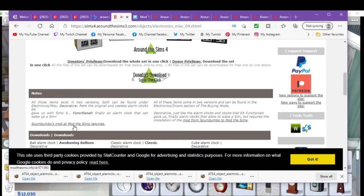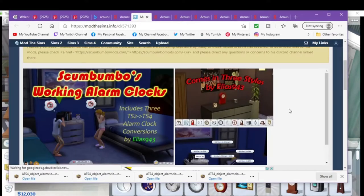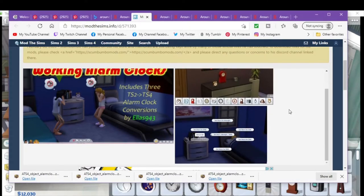Scrubberoo's mod at Mod The Sims is required. All of these items come in two versions. You can find them in the electronics decorative section of buy mode, just like the alarm clocks EA gave us — and finally, alarm clocks that allow you to wake up a Sim, but it requires the installation of Scrubberoo's working alarm clocks mod. You just go there to download.